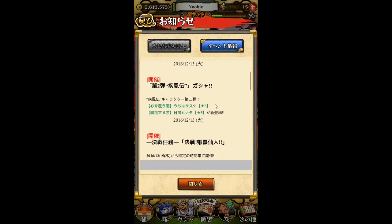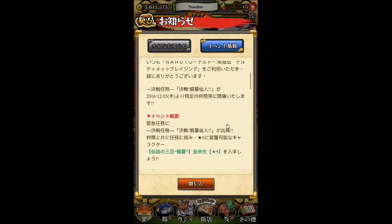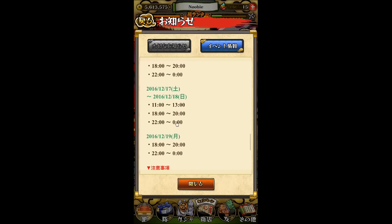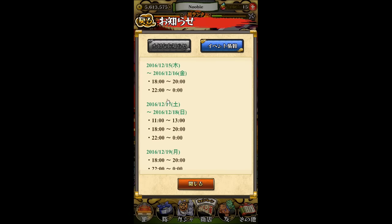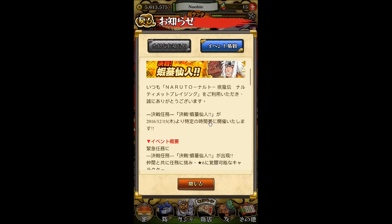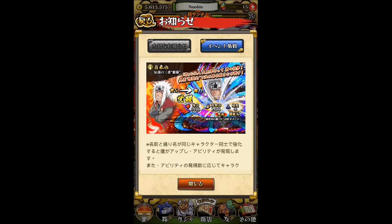As I talked about in my previous video, the Jiraiya battle mission is now available. If you play during the marked times, you'll be able to find Gamabunta in the emergency mission. If you beat him, there's a chance Jiraiya will drop. Good luck to all of you doing the battle mission.